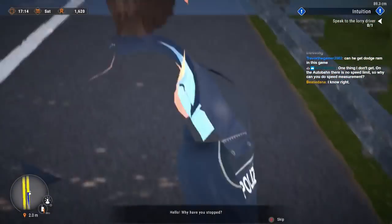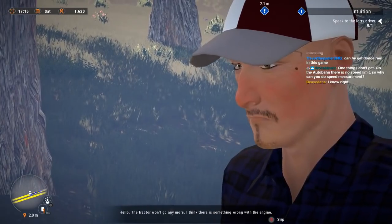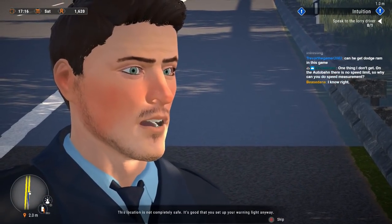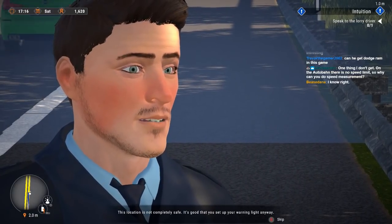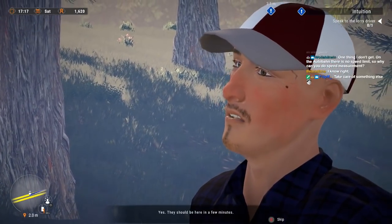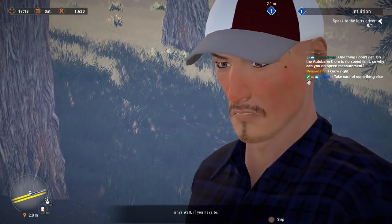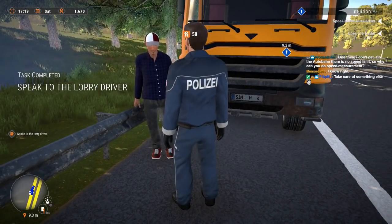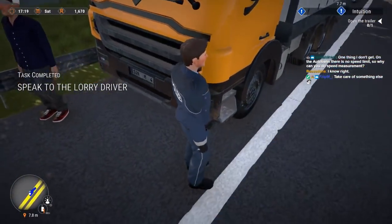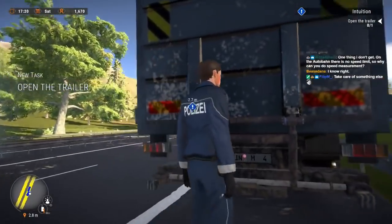How are you doing today, sir? Hello — why have you stopped? The tractor won't go anymore, I think there's something wrong with the engine. This location is not completely safe — it's good that you set up your warning light. Have you called the breakdown service yet? Yes, they should be here in a few minutes. Could I take a look at your load? Why? Well, if you have to. Looks like that counts as consent to search — let's see what this guy's got in here.